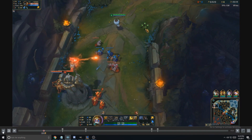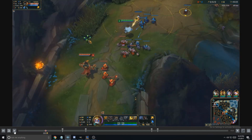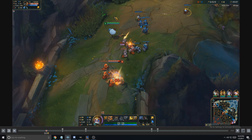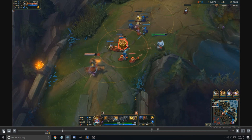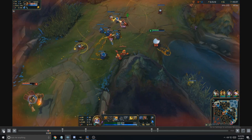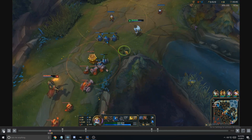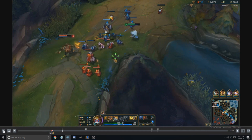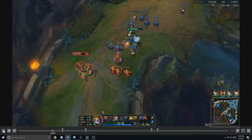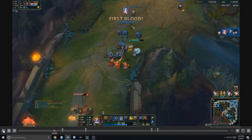Any time he goes for a creep I'm going to auto attack him, W him, do whatever I can to get him to low HP. I'll slowly start moving my turrets up one at a time, making sure to auto attack him every single time he goes in for a creep. The whole point of Heimerdinger top lane is to get far ahead of your laner and keep them at low HP at all times, so you always have an opportunity to solo kill them or dive them with your jungler. If you let him be full health, he could easily flash on you and make risky plays when his jungler comes.